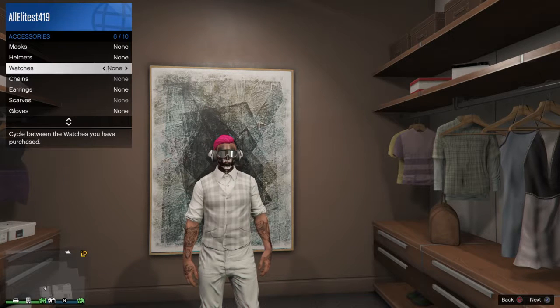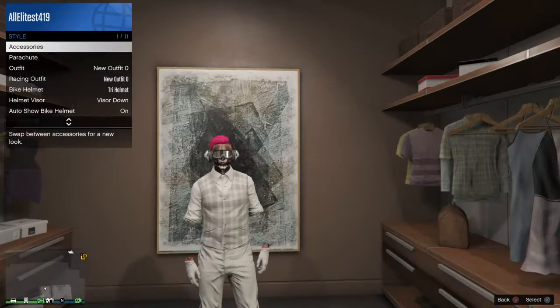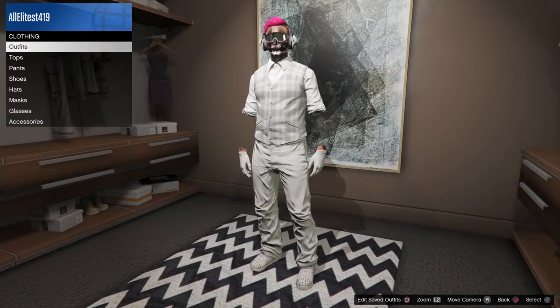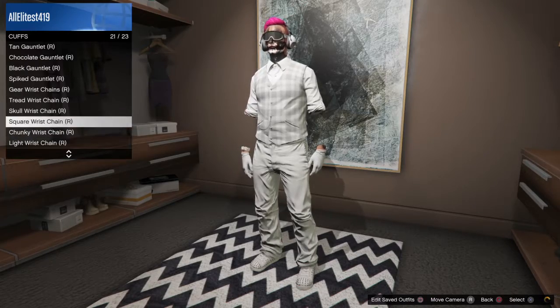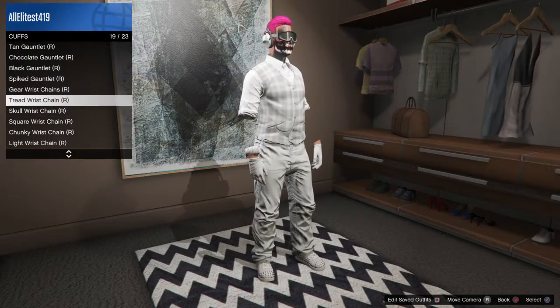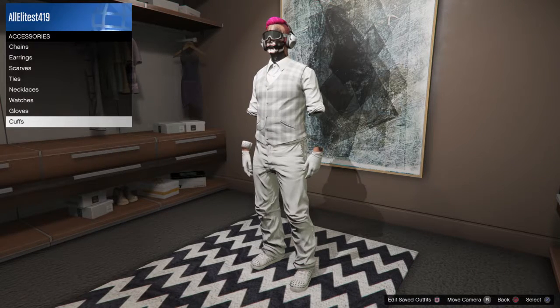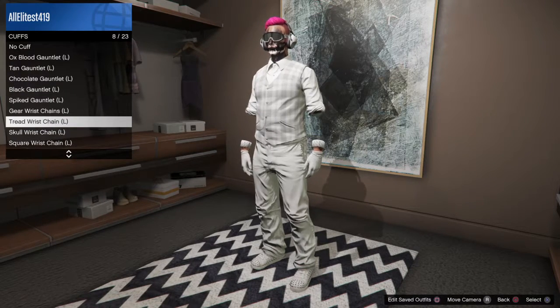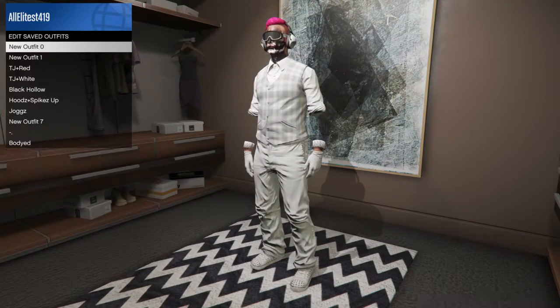Set watches to none, then go to gloves once to the left - that gets you to the bottoms. Then go to your closet, go to accessories, then cuffs, and find the tread wrist chain. Do that for the right and then the same thing for the left. Then just save it as an outfit.